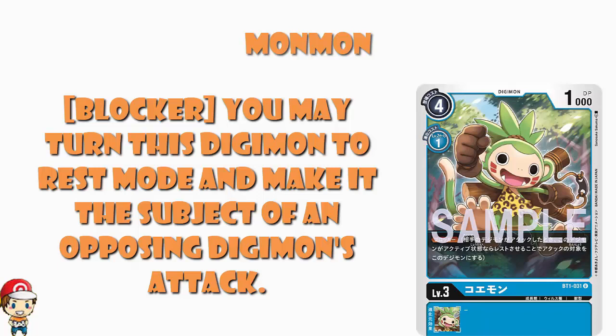What blocker does is it allows you to turn a Digimon into rest mode, and then direct an attack towards it. So if your opponent is trying to go for your security stack, or a resting Digimon that you want to keep alive, you rest your Digimon and that becomes the focus of the attack. And MonMon is not surviving this — MonMon's going away, MonMon's done — because it's got 1,000 power. Unless you're boosting up the power somehow, or against a really weak Digimon.